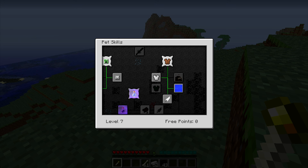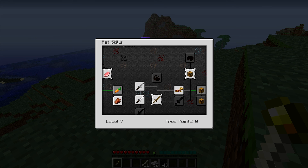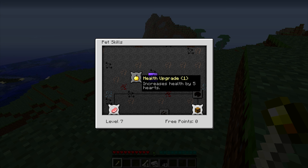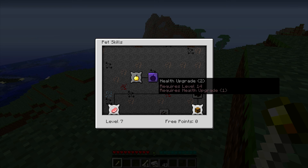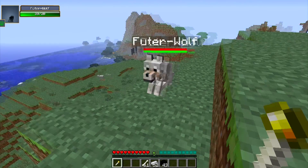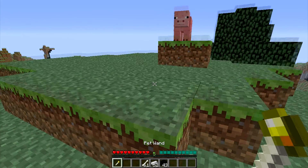I'm out of skill points. It also reduces damage taken by 15%. That's pretty much everything for this little interface. There's also the health upgrade, so you can upgrade their health by 5 hearts — and that's pretty much the entire mod. All of that is really how it works.